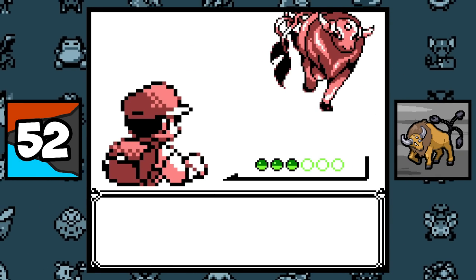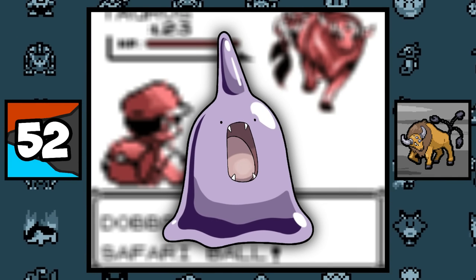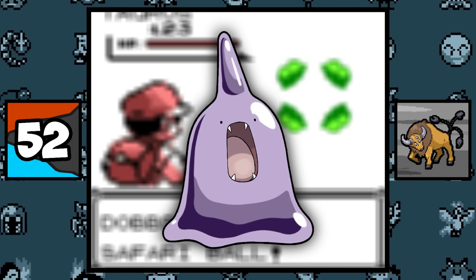Tauros is the only Generation 1 Pokemon to be untouched when it comes to gaining a new evolution, variant, or form. And no, Ditto was almost given an evolution in Gold and Silver, so Tauros is the only one.